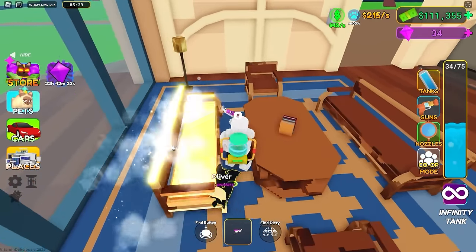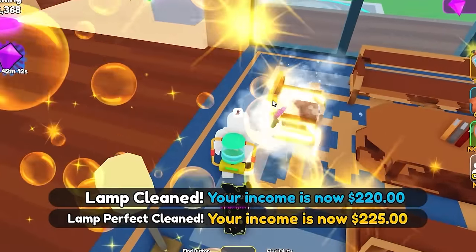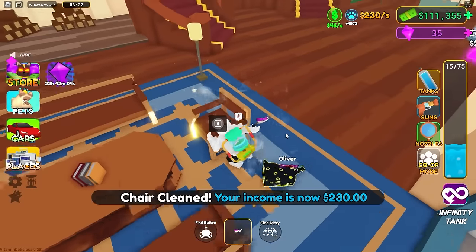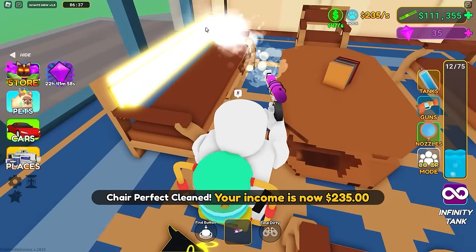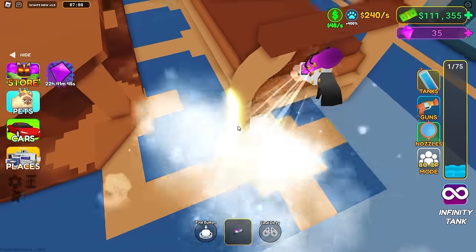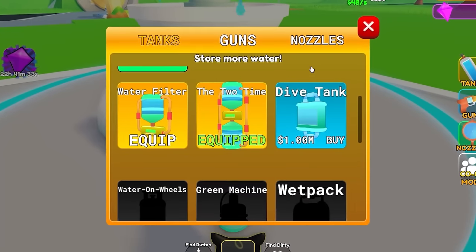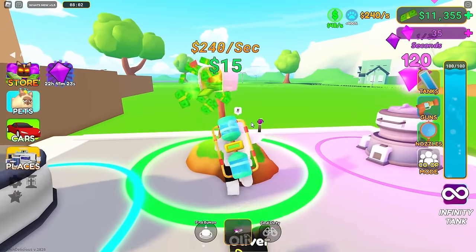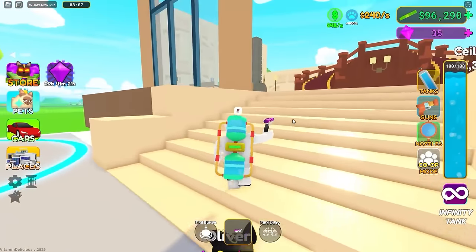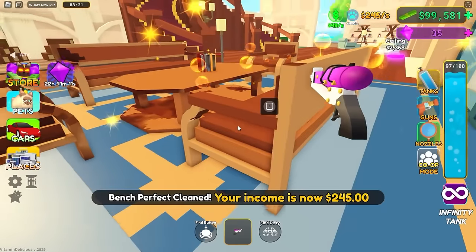Let's do some speed run power washing - definitely gonna get this lamp gold. It's gold! Can I actually get these chairs gold or are they also broken? I can - I just have to go first person. Let's try to get this little couch bench into gold mode. I'm out of water - can I buy another tank? It's 100,000 - yes, I'm buying it! Now I can hold 100 water.